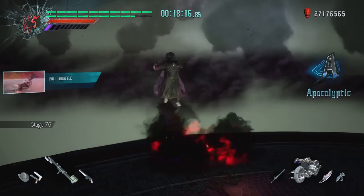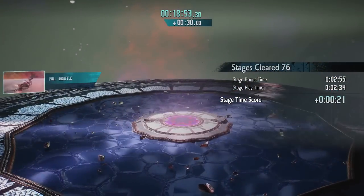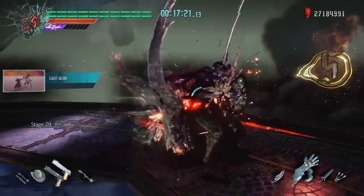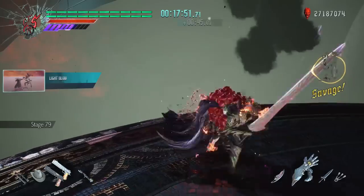All I had to do at this point was maintain. If I could hover around this amount of time into the 80s and 90s, I'd be golden. Light Blow was able to stunlock the two Judecas on floor 79 so they couldn't spawn any enemies, and the Proto Angelo just kind of stood there and watched — and then I beat him up too.